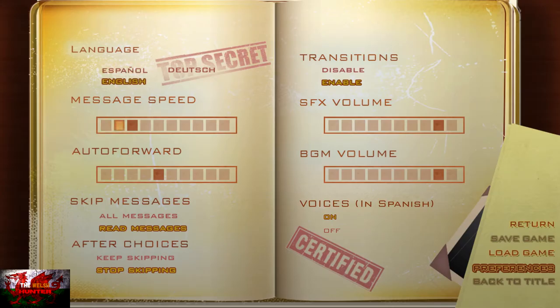So then go to preferences first, click your message speed all the way up to the right, as well as auto forward all the way to the right, and then skip messages — all messages — and then after choice, keep skipping. That will just hurry it along lovely.